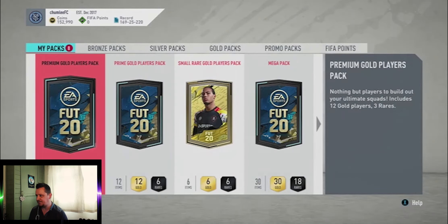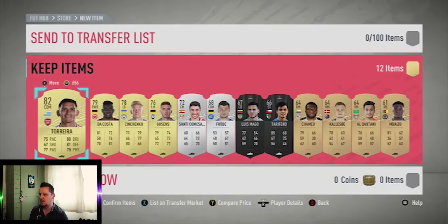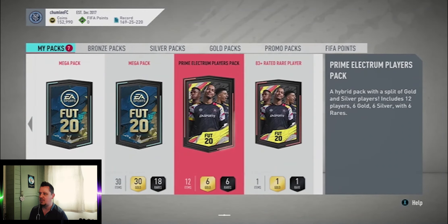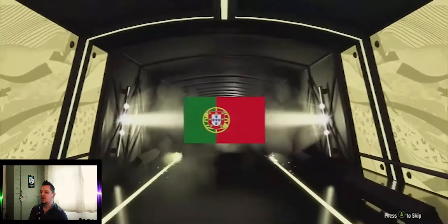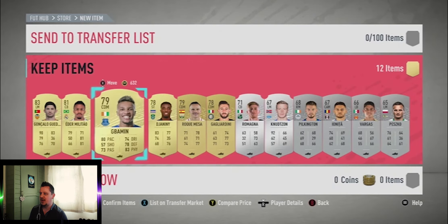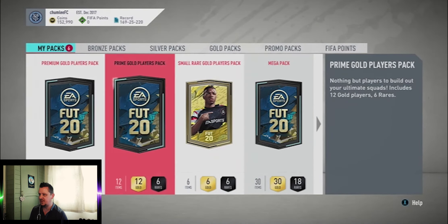Going to open Matty's packs — worst ones first. Opening the rare mixed players pack: nothing in that one. We'll put all those in the club, and any duplicates I'll put on the transfer list for Matty to do whatever he wants with them. Prime electrum next — there's something in this one, it's a board, Portuguese left-mid — that is Guedes! Not a bad little pack with Edimilson Fernandes in there as well, and an Italian centre-back for Sassuolo to be sold.